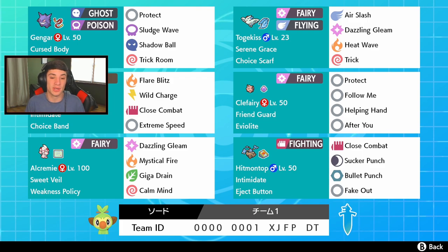Then we got Alcreme, one of the heart Pokemon for this team, with Sweet Veil and the Weakness Policy. It has Dazzling Gleam for big STAB damage, Mystical Fire, Giga Drain, and Calm Mind to boost stats. Calm Mind is so good — I'm gonna try to set that up, go into a Dynamax, and just run the match from there.